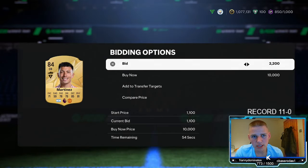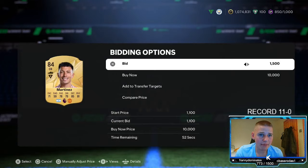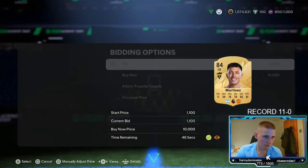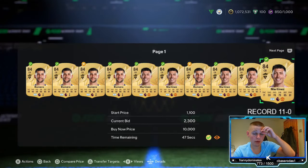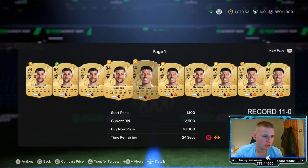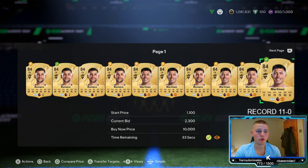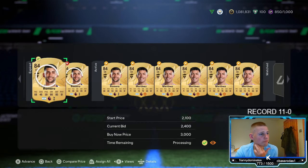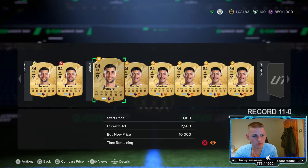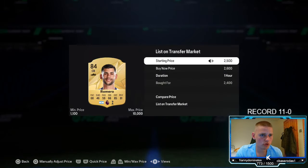We've been outbid at 2.4 on pretty much all of them, so that basically means you want to bid 2.4k and you'll pick up loads of them. The ones we lost — Martinez — basically all went for 2.4 to 2.5k. We did get one Romero, which we'll take. We're going to list him up for 2.8k. The lower your bid, obviously the less you're going to pick up, so don't be stupid with it.